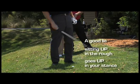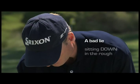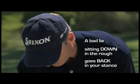This will help you sweep the ball out of the rough and prevent you from hitting the ball high on the face. A bad lie, sitting down in the rough, goes back in your stance. This will naturally make your swing steeper to dig the ball out of a bad lie.